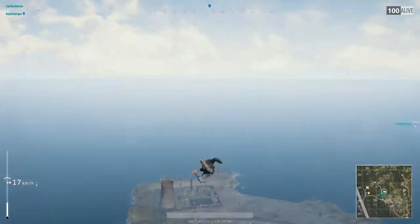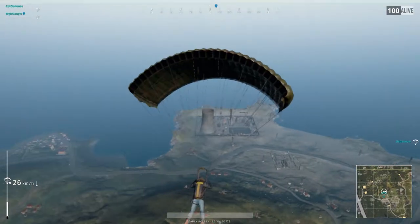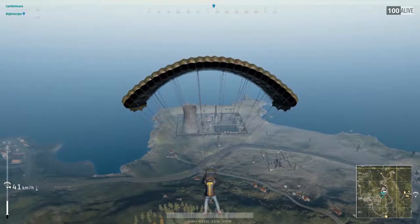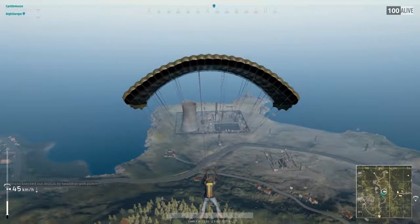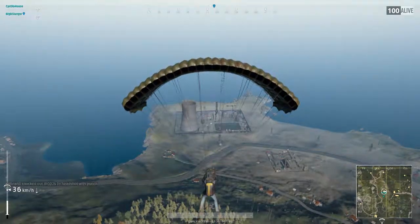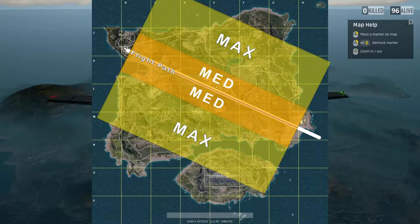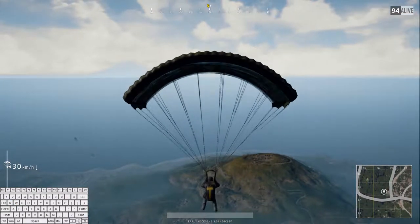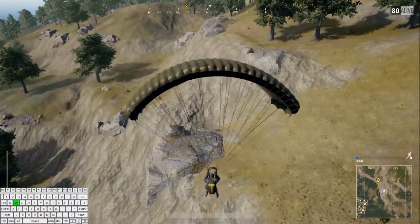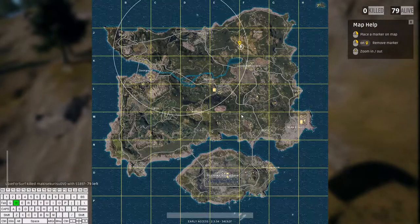Key Concept Number 1: Flying. While it seems simple enough to just push F and drop from the plane and fall to the ground where the parachute automatically opens, it's actually fairly complex. The most difficult factors with flying are combining various techniques to reach your desired landing zone first. The three main flight techniques are max range, mid range, and short range. Max range is opening your chute as soon as the option is allowed and feathering the descent, allowing you to reach approximately 2.5 kilometers or large map squares.